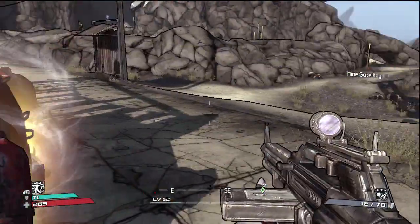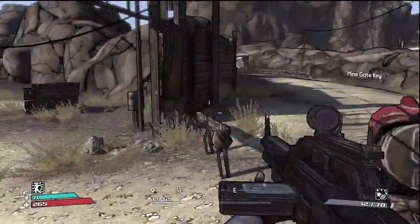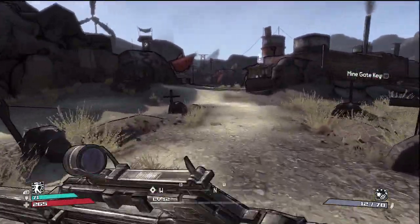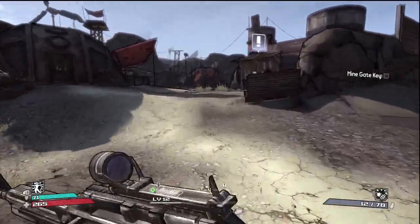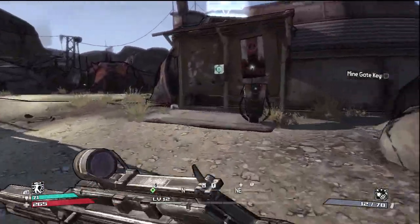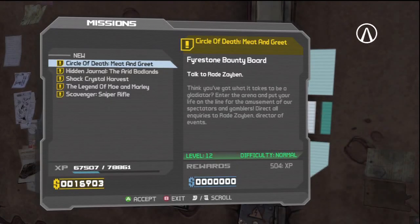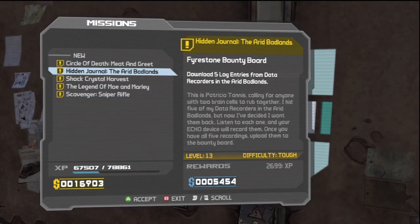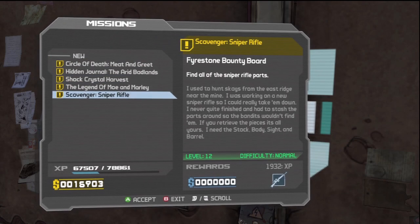Get off my car! Let's head to the Firestone Bounty Board. Let's see what another mission I can get. There's a bunch of them, and a lot of them are actually tough, apparently.